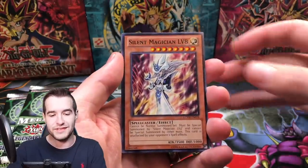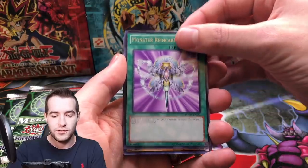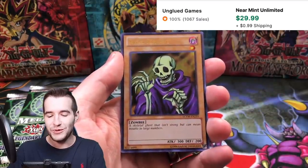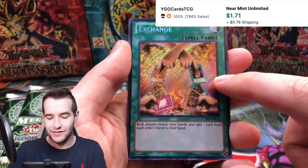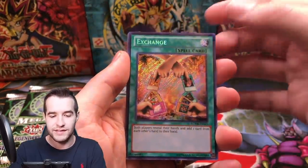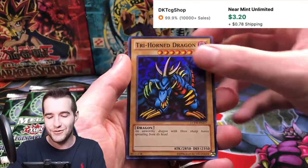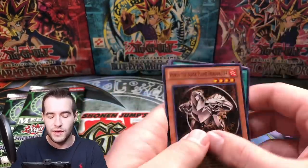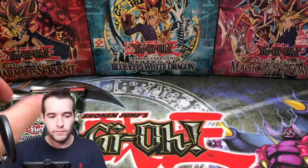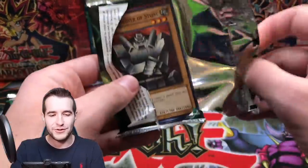Sorcerer of Dark Magic would have been cool as a foil but it's a common. Silent Magician Level 8 would have been cool as well. Monster Reincarnation — Skull Servant ultra rare, I think this is actually worth something. Exchange, Raigeki — you can get Raigeki in here as well. Exodia heads are in here, Pot of Greed I think is in here. Tri-Horn Dragon — cool, that's worth a little bit. Horus the Black Flame Dragon Level 4, Spiritualism, and Mystic Swords. Two packs left of the first box — we have another box, don't worry.